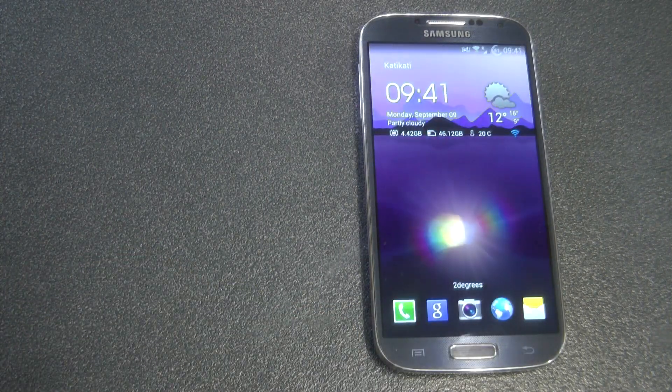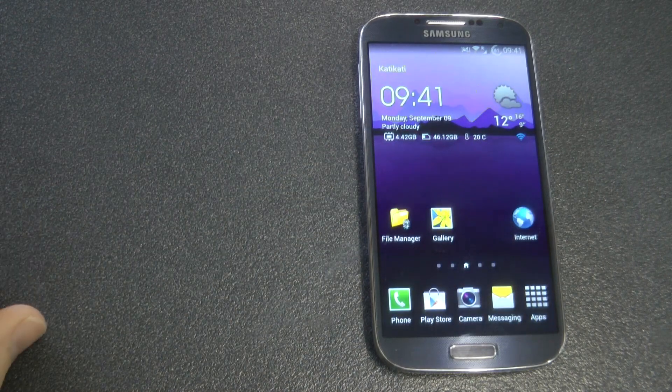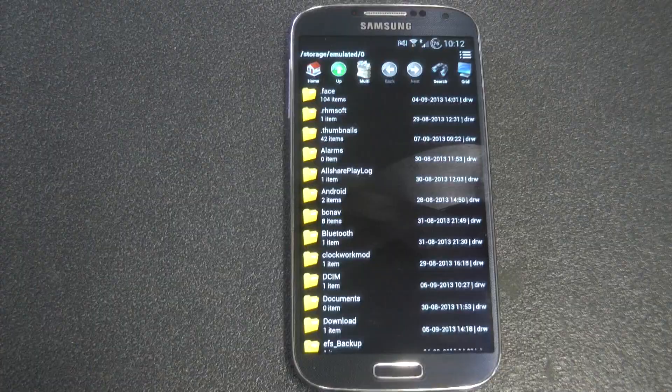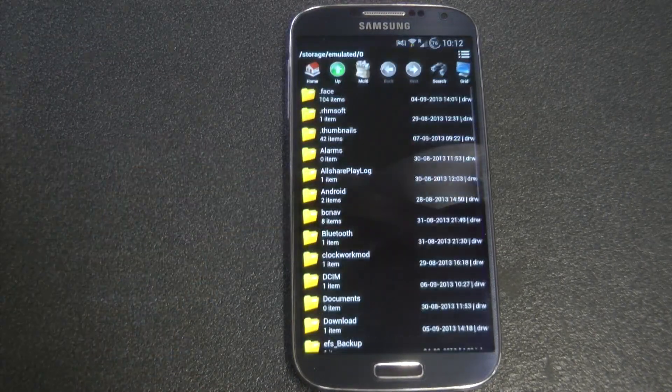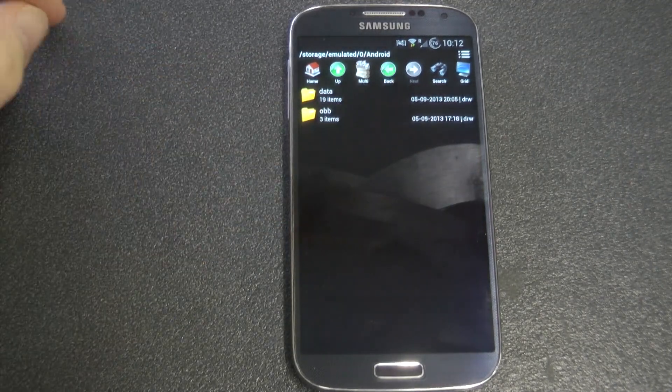Hi guys and welcome back to Kiwi Tech. Today we're looking at how to install a game called Armour Tactics. The first thing we need to do is download the two files, unzip them, and inside that will be a folder — and that folder we need to put into Android/OBB.